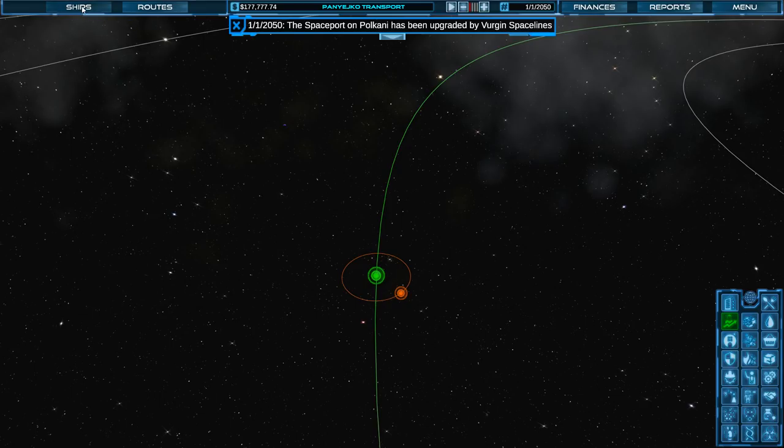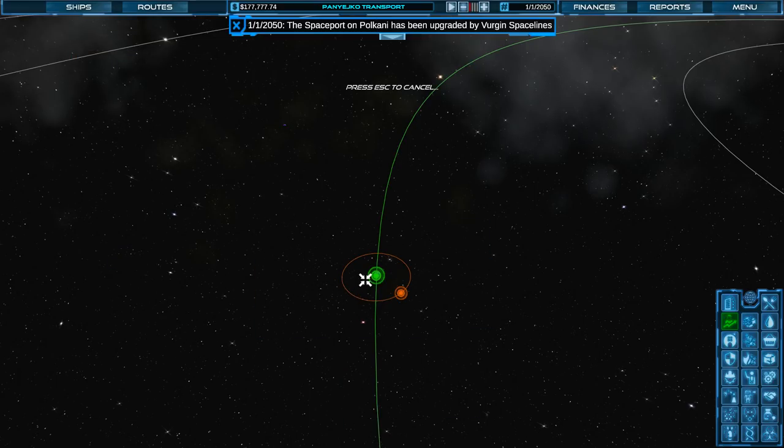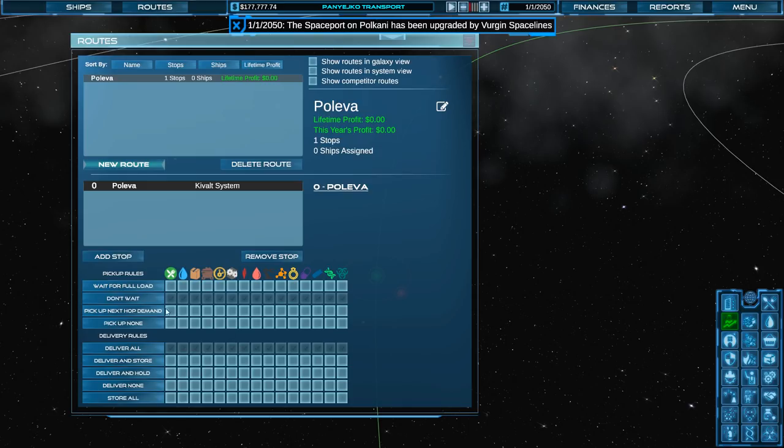So there's our start. One of the first major improvements that's very helpful is when you start a new route and you go to add a stop, the screen disappears so you can see what you're doing — so nice. And here we'll see another improvement where you can set your wait for full load, don't wait, etc. I didn't know you could do that. So you can do that for everything, which is really handy. Here are our new commodities — we have Stellarium, Robotics. I'll go into the detail screen and we'll look at these in a minute.